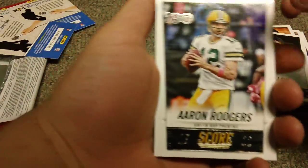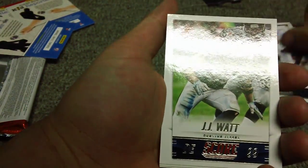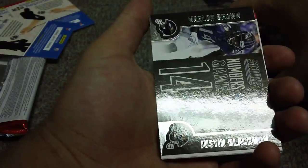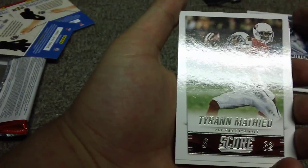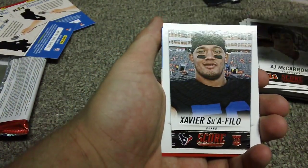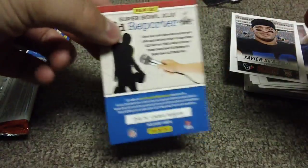Pack 4: Aaron Rodgers — discount double check. Aurelius Benn, JJ Watt — that's cool, I like JJ Watt. Chris Johnson, AJ Green, Marlon Brown, Justin Blackmon. Numbers Game — Jason Witten, Tyron Matthew, Cameron Wake. AJ McCarron — I forgot he got drafted by the Bengals. Xavier Sua'filo, and another code card.